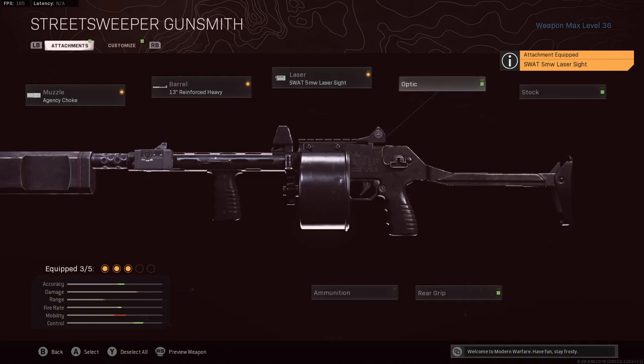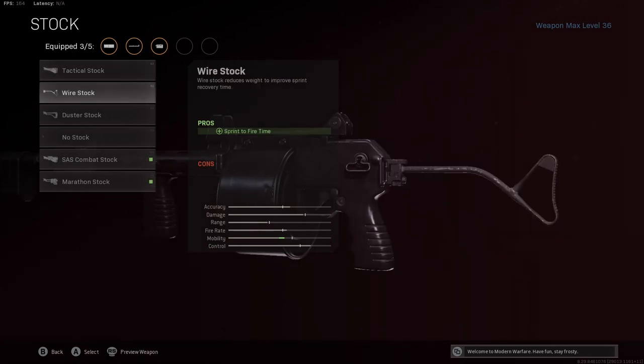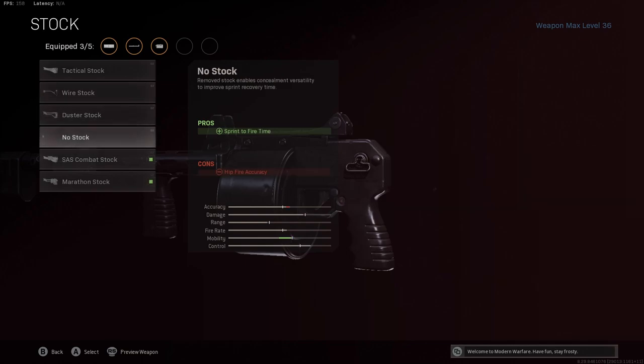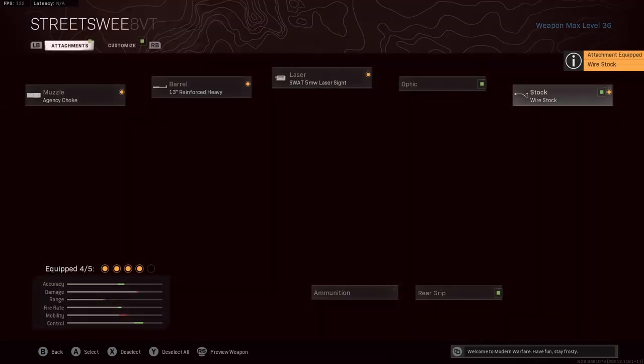We're not going to be using an optic — it's a shotgun, not really worth it. The stock we're using is the Wire Stock. With a lot of the older Modern Warfare shotguns, no stock was a great way to go, but with Cold War weapons you're losing significant hip fire accuracy by dropping the stock. The Wire Stock gives you sprint-to-fire time, which is important in close range gunfight situations, and you're not losing anything — so you're basically just getting a nice boost to mobility.